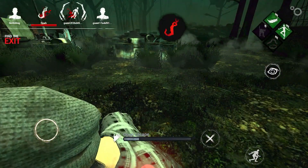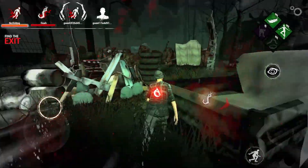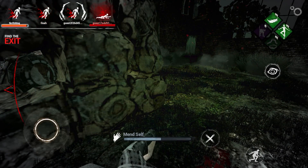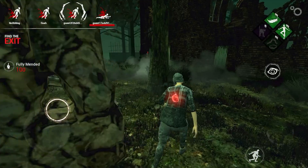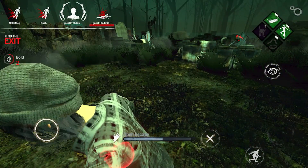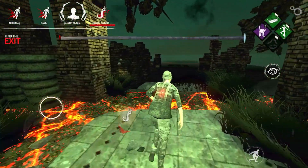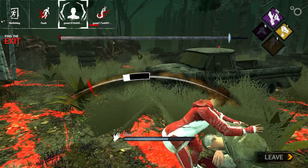My teammates were actually really good — I was wondering whether they were surviving with friends. I mended myself because the Legion used their ability on me, and I had to mend or else I'd go down in a few seconds. My teammates went for the hook save while I was mending. Because I have Spine Chill, I know when the killer is coming for me. I opened the exit gate as quickly as I could, and once they got hooked I immediately ran out because Spine Chill was on and I knew the Legion was chasing me.